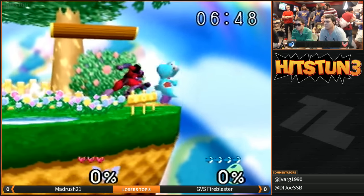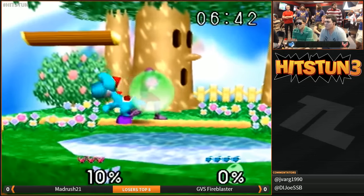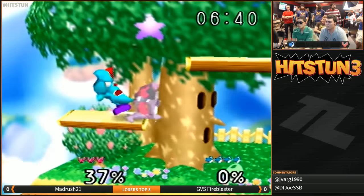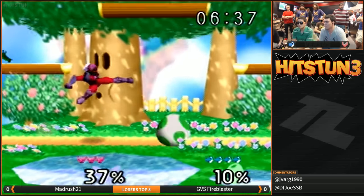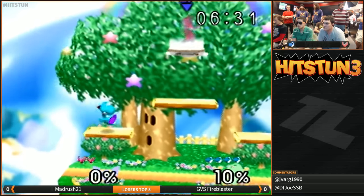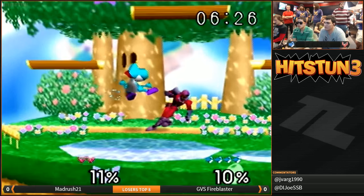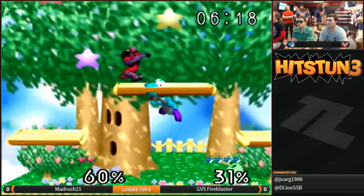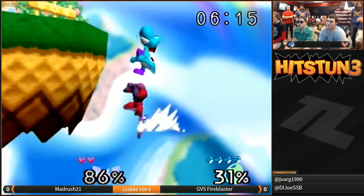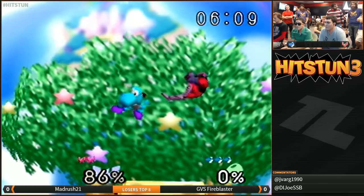Fire Blaster is one stock ahead. What's Madrush looking for whenever he's trying to approach? Obviously you can't do standard approaches against a player of Fire Blaster's caliber. You have to be careful looking for a grab when Fire Blaster lands, because he's going to parry. Look at that — two F-tilts into that runoff forward air, all set up by that falling nair. Madrush was able to get the grab because he picked up on Fire Blaster's nair habits, but that extra nair was just a touch too much and Fire Blaster throws away that stock.